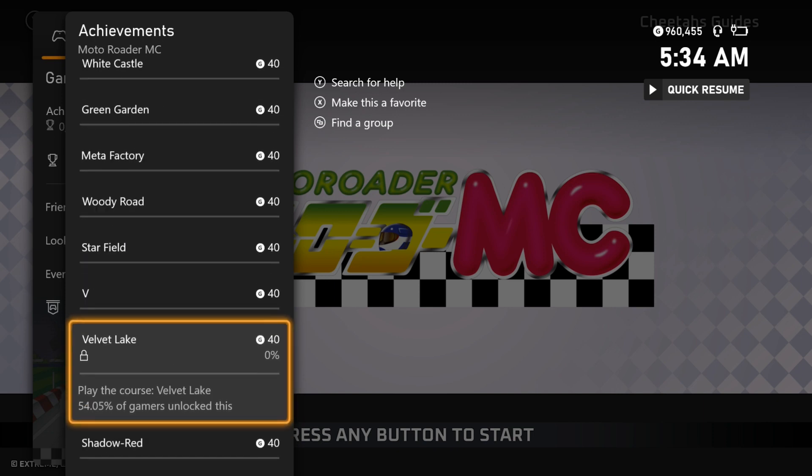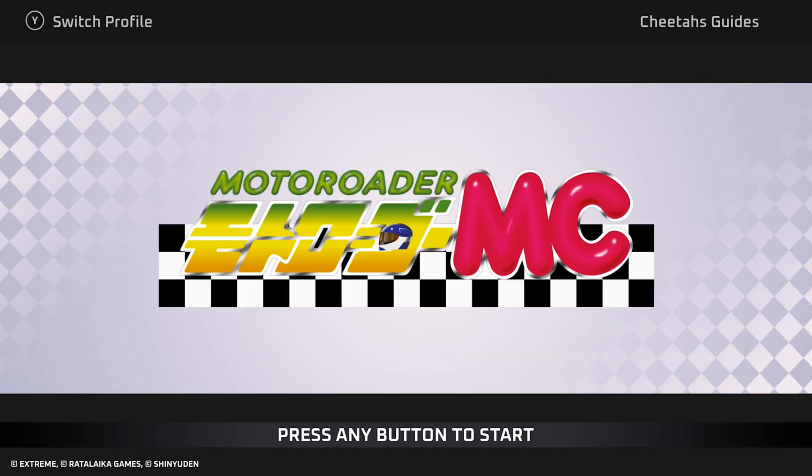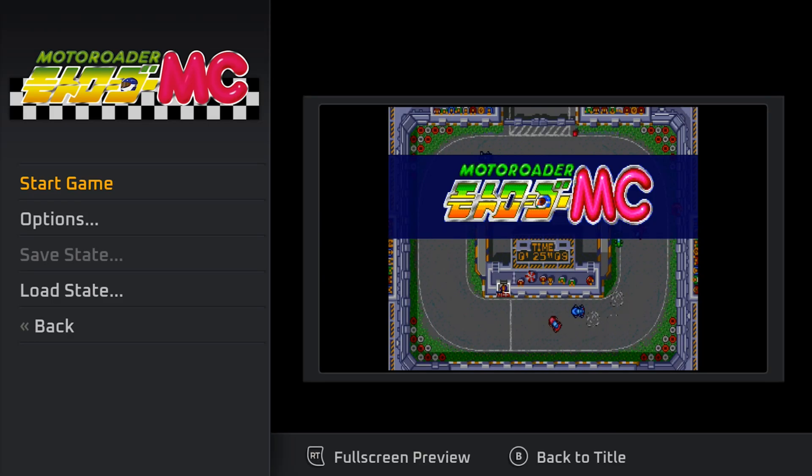We just have to play all 25 of the different courses, which is very easy. We just have to load each of them up one time, and the achievements/trophies are automatically going to pop. So I'm going to show you the fastest way to get your completion here.